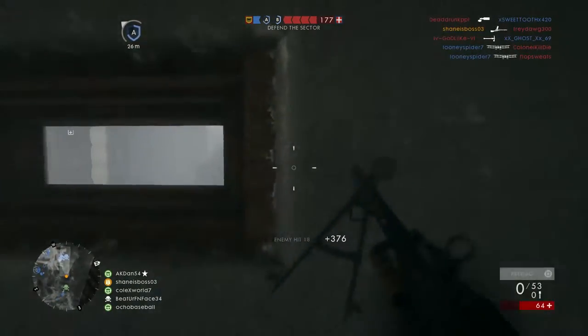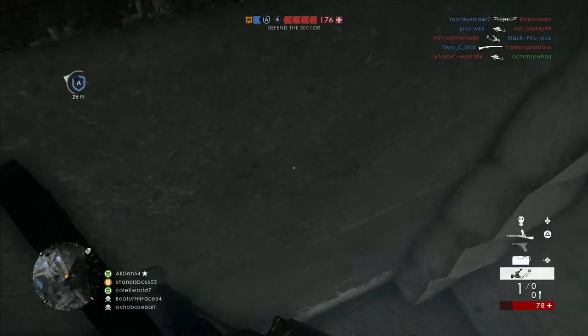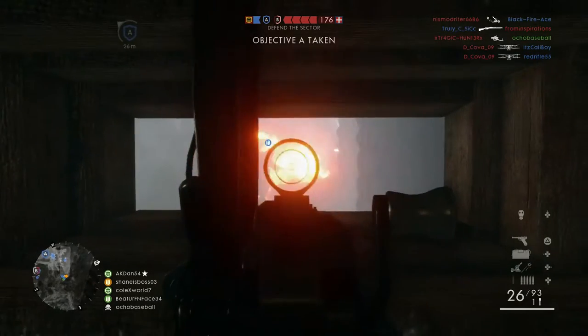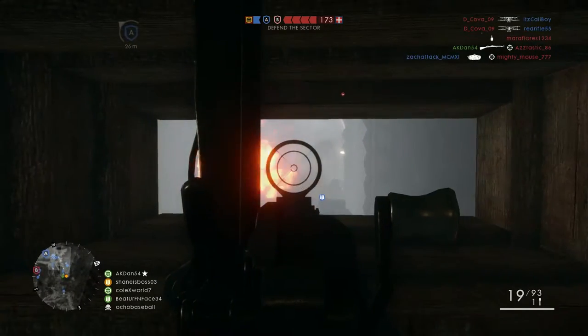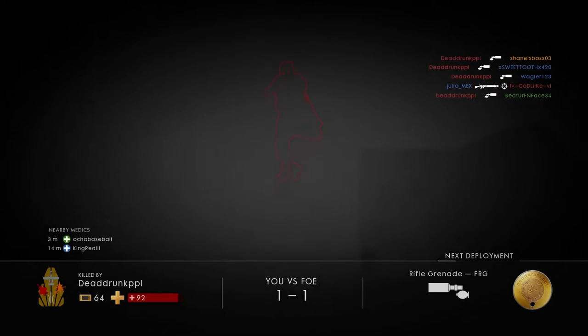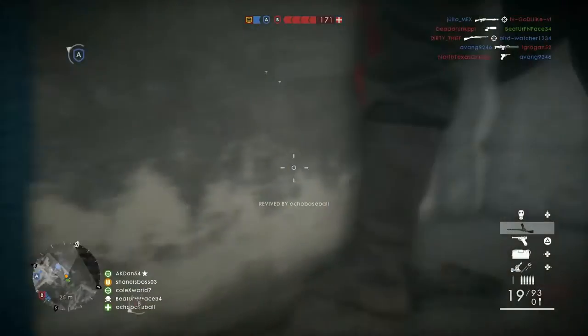I'm really liking the support class right now — I use it a lot on Operations. The Madsen MG is a pretty slow-firing, heavy-hitting support gun, and I feel like the Chauchat would be even slower firing. In real life it has a fire rate of around 250 rounds per minute, so it would be even heavier hitting. It might be one of the highest damage guns in the game — probably not more than the semi-autos, but pretty close.